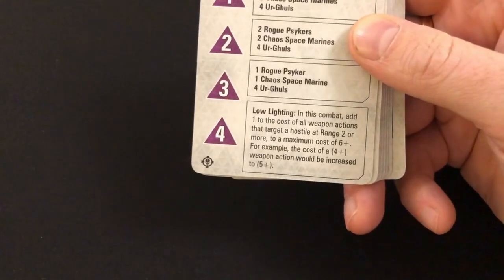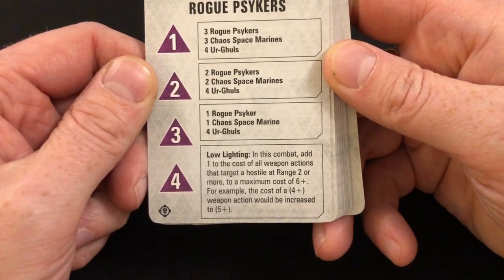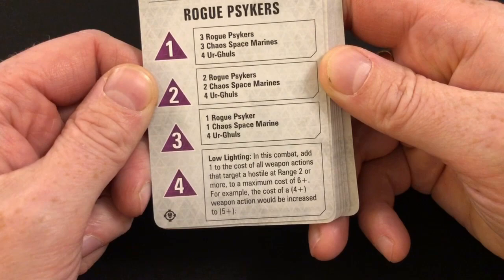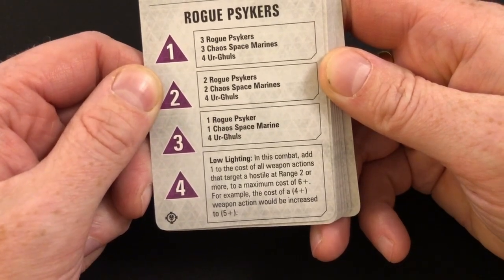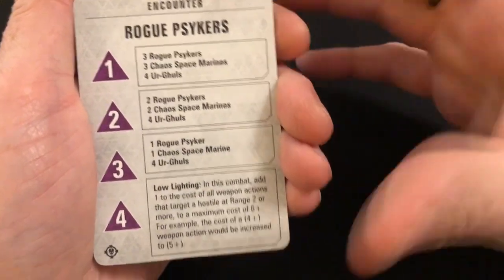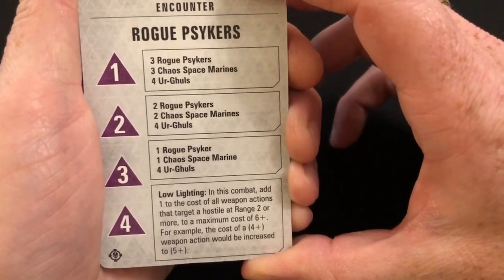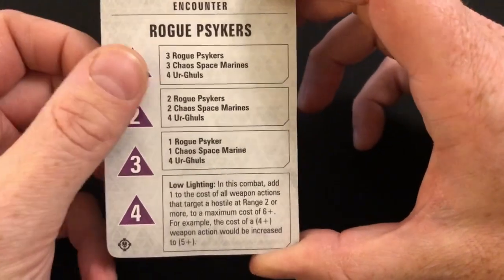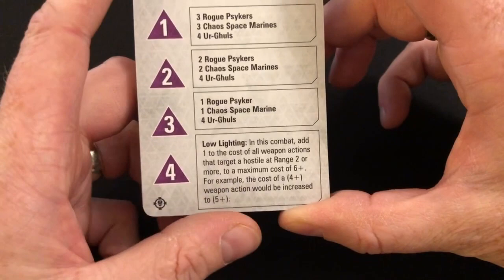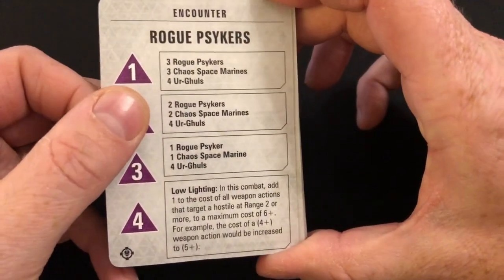Low Lighting: in this combat, add one to the cost of all weapon actions that target a hostile at range two or more, to a maximum cost of six-plus — for example a four-plus weapon action would be increased to five-plus. That's quite interesting and quite a good thing. A lot of ranged weapon attacks are very powerful, and it's an opportunity to reduce the amount of firepower you can bring to bear on big targets.